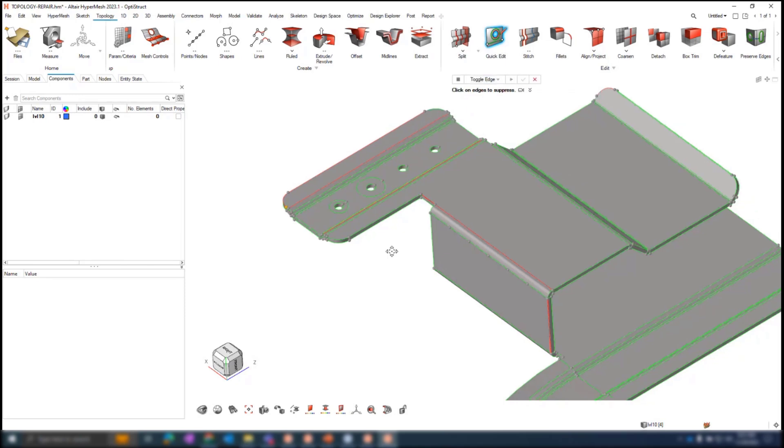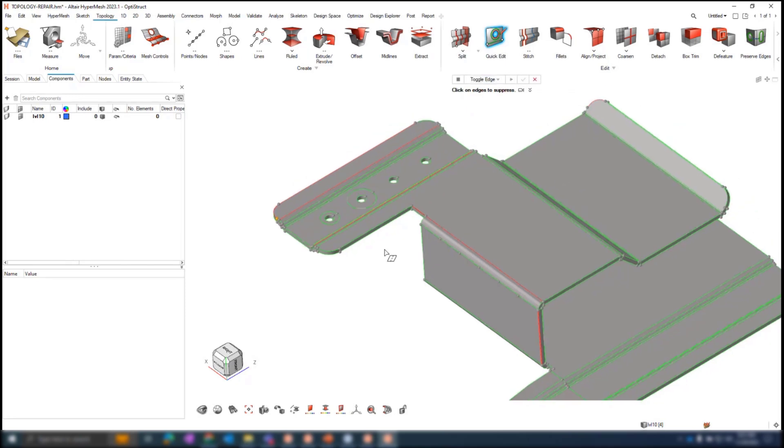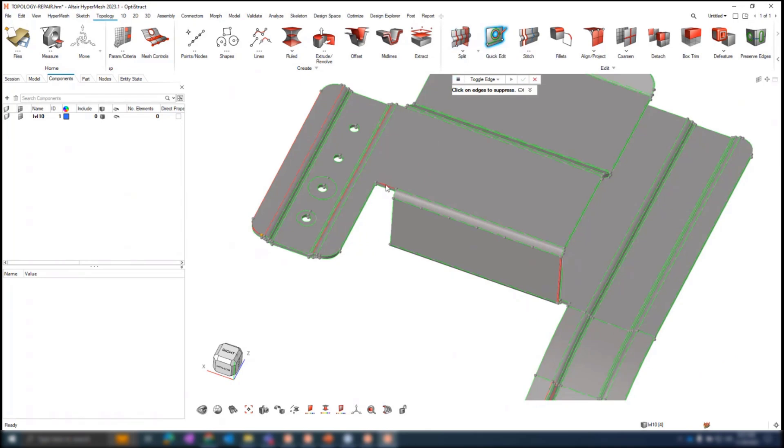Toggle edge has been highly requested and was one of the most-used functionalities in classic HyperMesh — you could click on an edge and stitch it together, or click again to suppress the line. In the new interface this required two separate operations for stitch and suppress. Now with toggle edge, this is available in one tool: use shift to go from suppress to share and share to free edge, left mouse click to stitch, with a tolerance value available for the stitching operation.